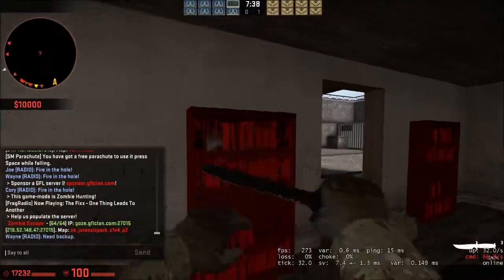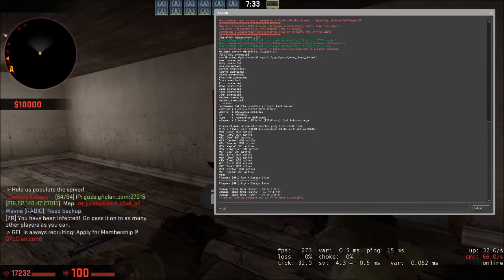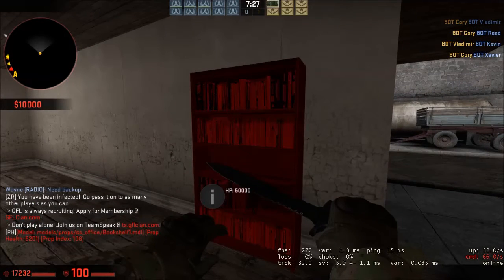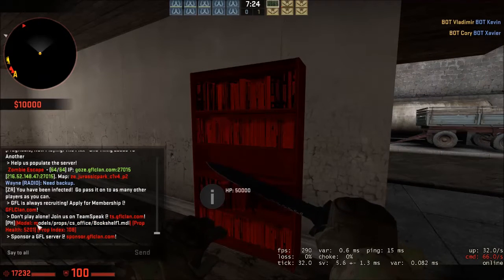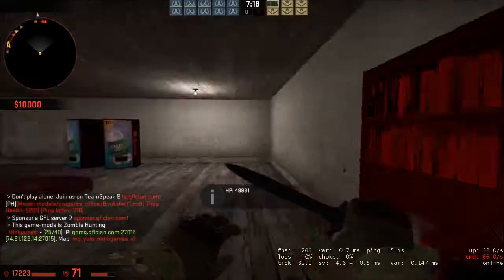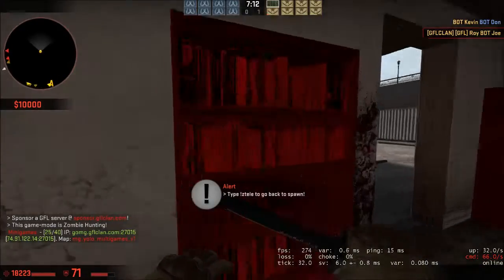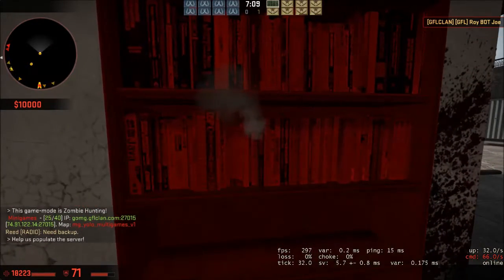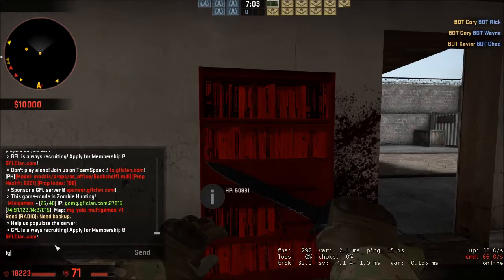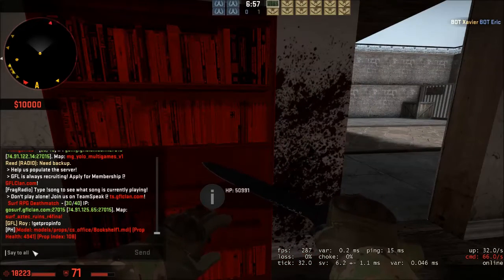It will break after that. There is a command — it's called SMS_Git_Prop. When you do it, it will give you the model name and it will give the prop health. Let me kill this guy. It has not much health — it had 5200 health, now it has 4941.